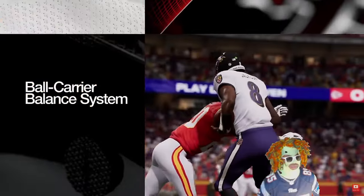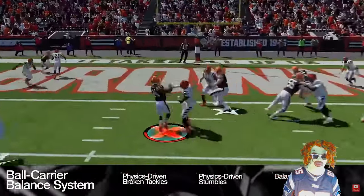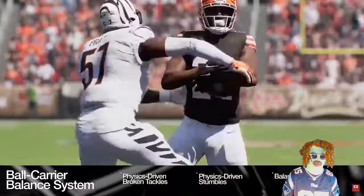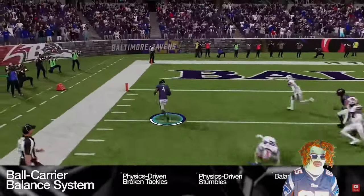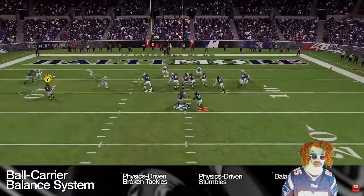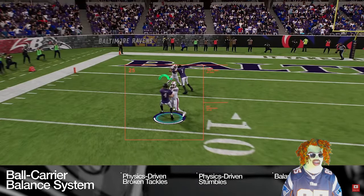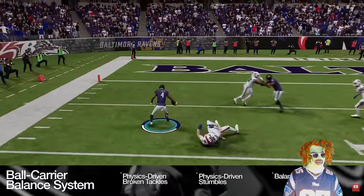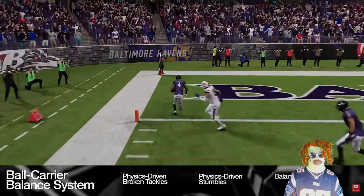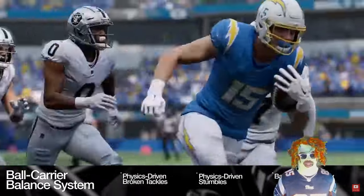There's more to physics-based gameplay than just tackling. With the new ball carrier balance system, players will feel physics-driven broken tackles, stumbles, and balance recovery reactions, also determined by momentum, impact direction, hit quality, ratings, and the abilities of the players involved. The ball carrier's body position will result in more variation and realism in the run game. All ball carrier and tackling abilities have been modified to work with the new physics system, and in some cases new abilities have been created.